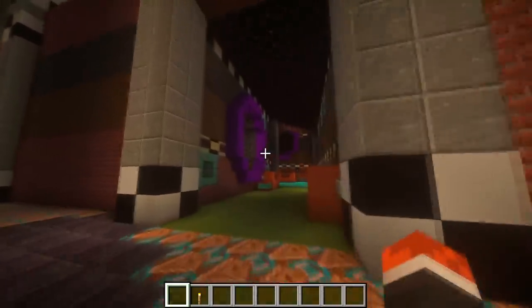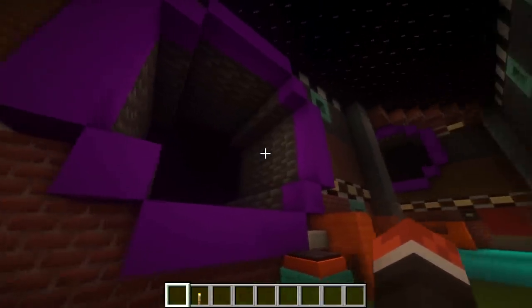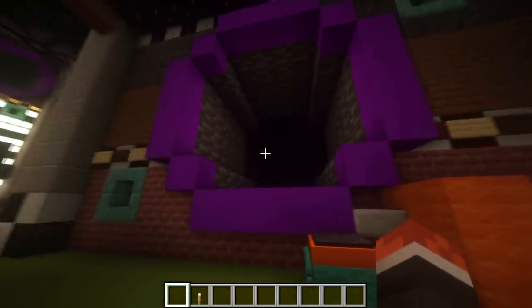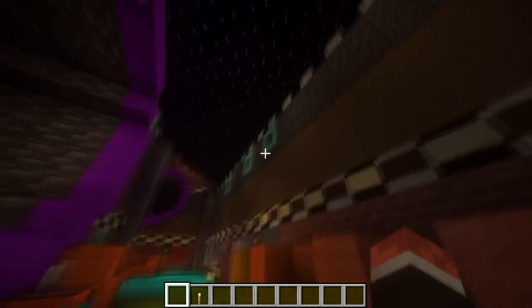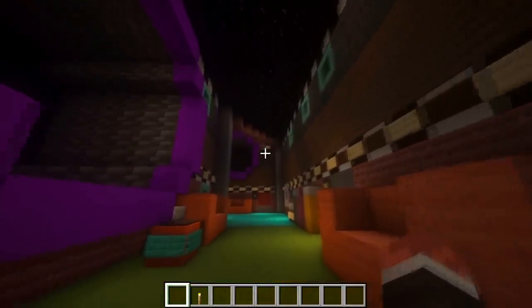Let's move off the dance floor and continue down this hallway where there is a massive tunnel that the DJ would use to travel around to different parts of the room — maybe even to scare a visitor by popping his head out occasionally as someone passes by. You can also see there are some smaller tunnels where the wind-up music men would be able to climb around different parts of the Pizzaplex.